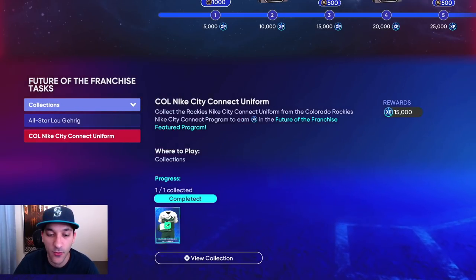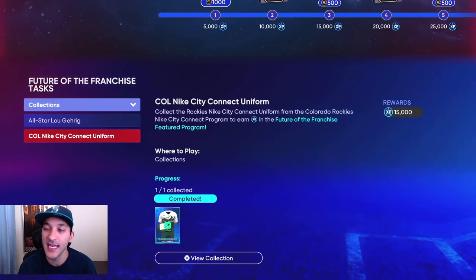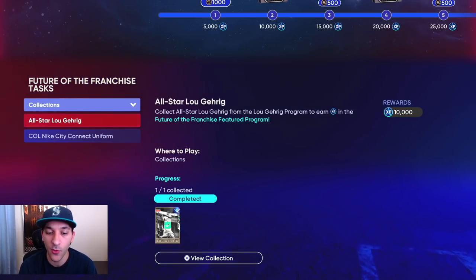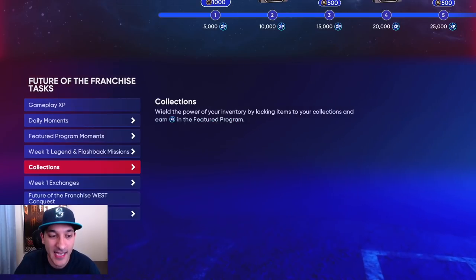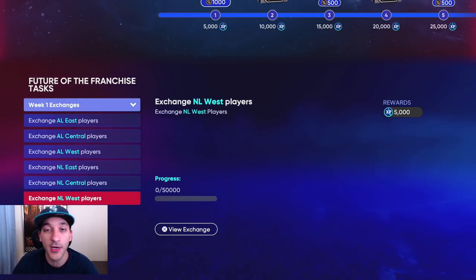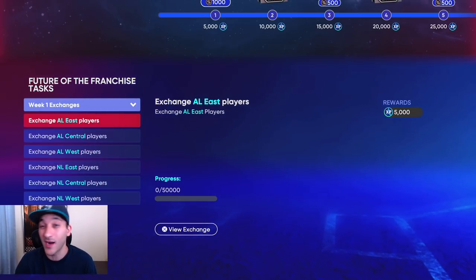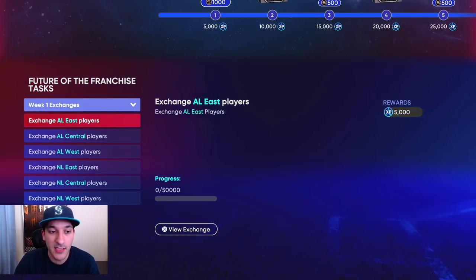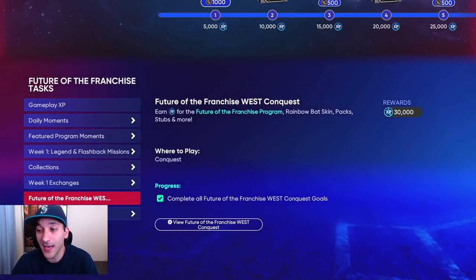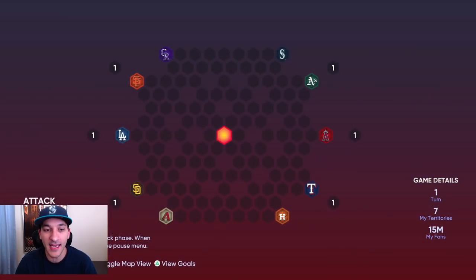There are two collections — one for Lou Gehrig giving 10,000 XP and the city connect for the Rockies giving 15,000 XP. There's also a lot of exchanges this time around that can get you 30,000 XP, though we're not touching those. We also did the Future of the Franchise West conquest map, which gets you 30,000 XP.